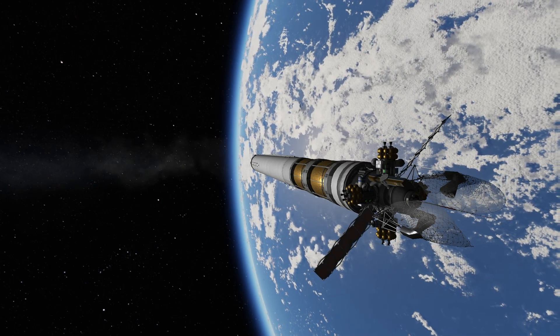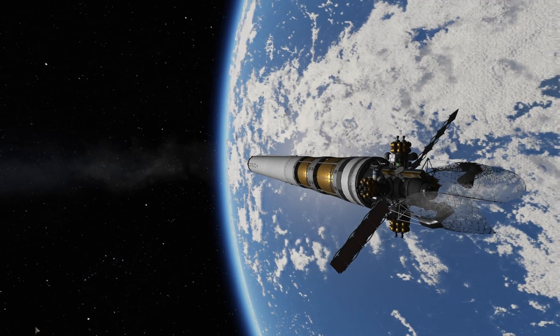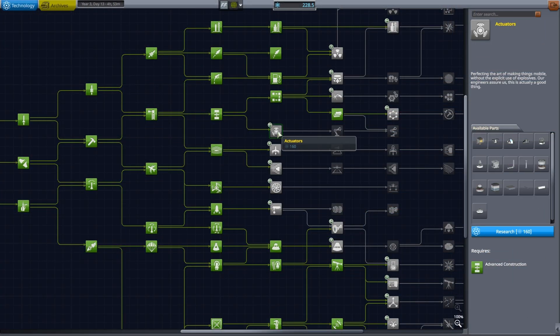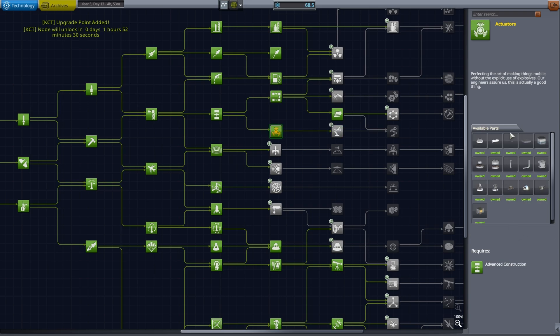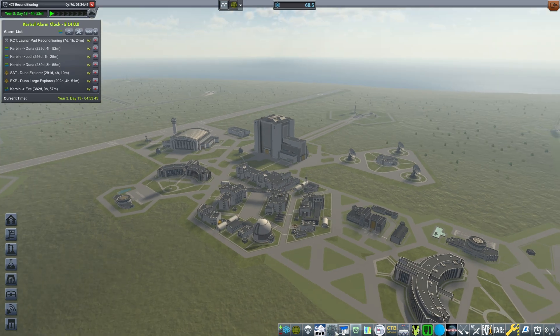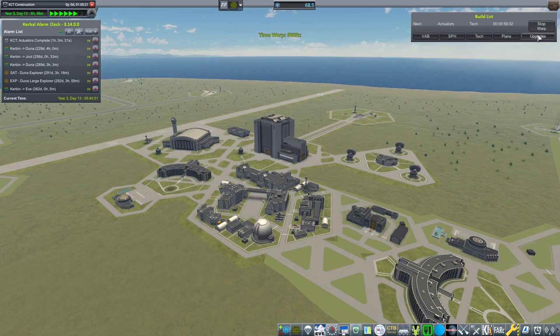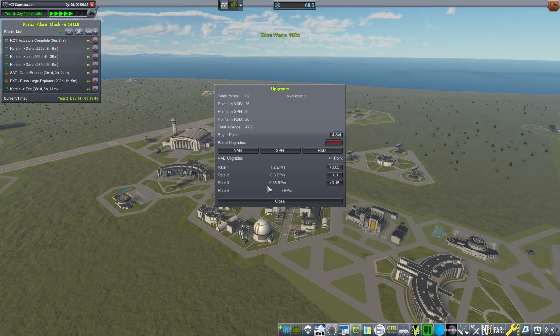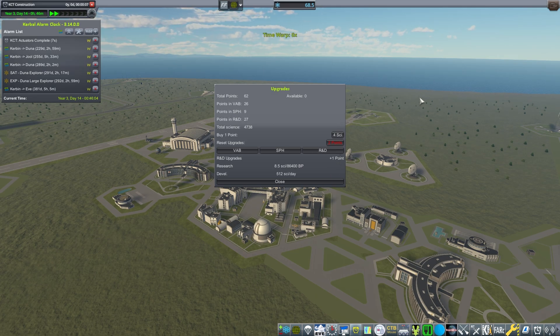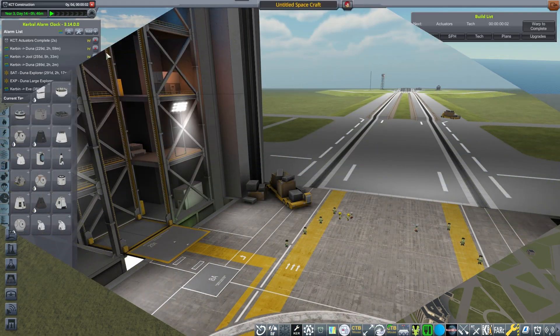In today's episode we will be researching and building this dual mega explorer, which we will be launching into Kerbin orbit while it waits for its transfer window. On a completely unrelated note, we're gonna be researching the actuators — I will need them, maybe not right now, but definitely. Let's hit time warp so it completes and hit that upgrade point. I really want to up my research tempo, so we're gonna put it at a whopping 8.5 per day.